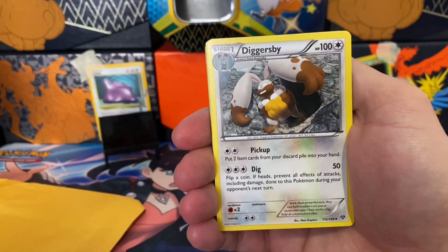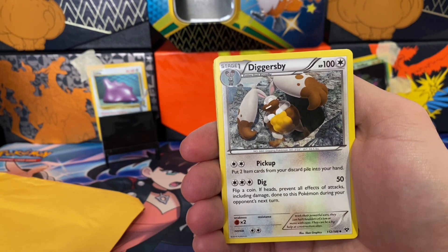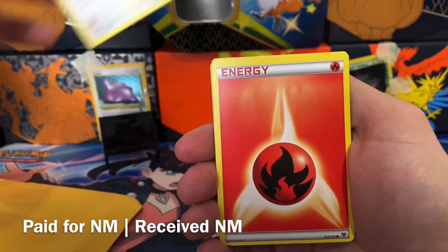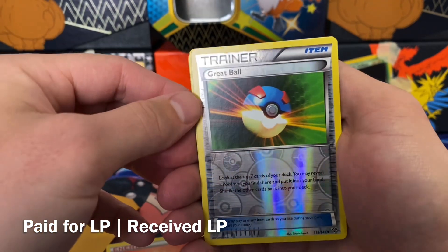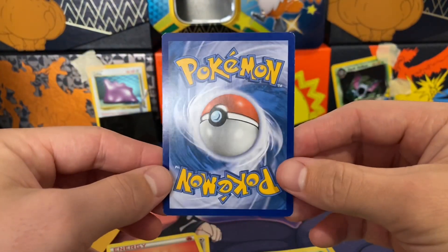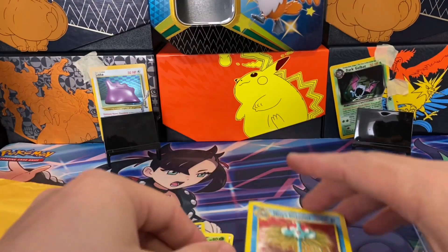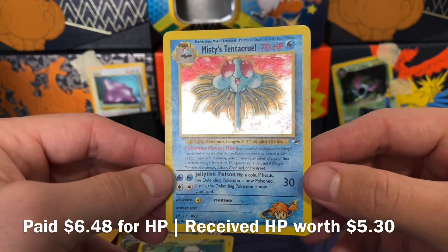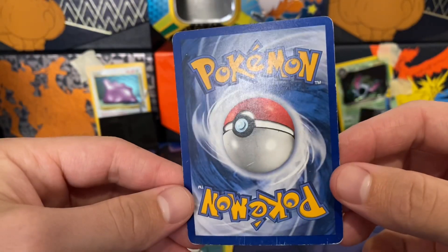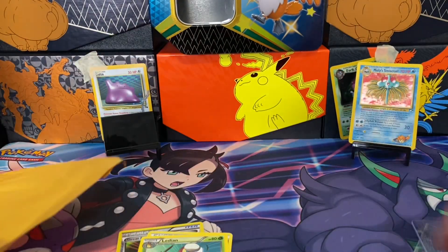We're just going to go through these fairly quickly. From now on, if I ordered a card and it's not worth more than a dollar, I'm not gonna show the prices — just the condition and what I received, since the prices for these cheap cards aren't a big deal. So we have Diggersby from XY Base. Fire energy. A Great Ball Reverse Holo — let's actually check this one out because it has some holo on it, not bad. We have Lapras from XY Base Set. A metal energy. And what is this — Misty's Tentacruel! I really like the holo on this one. It's unfortunate that it's super scratched up, but I really like that one from Gym Heroes.